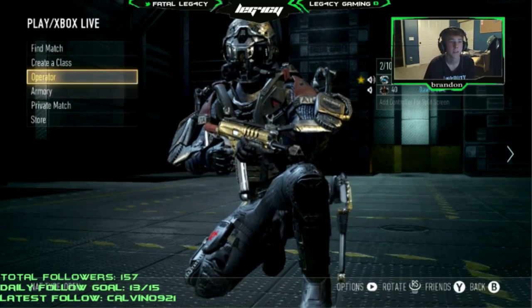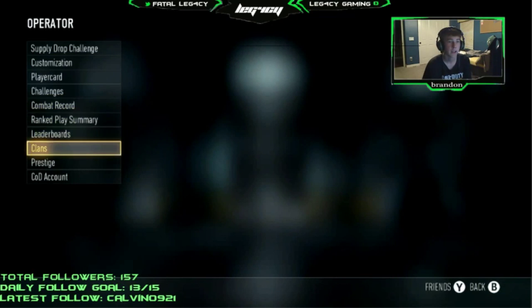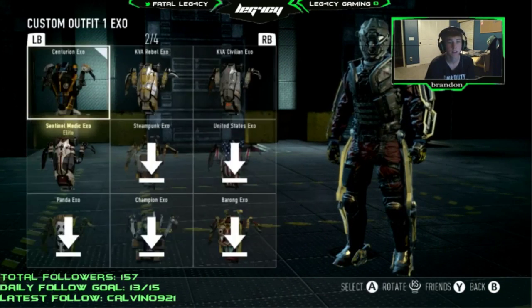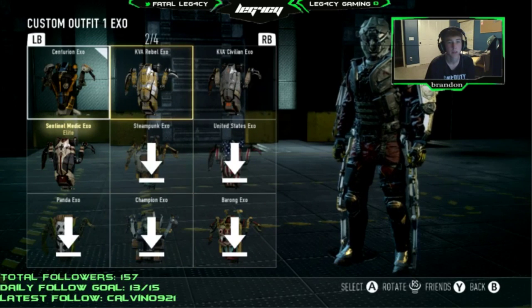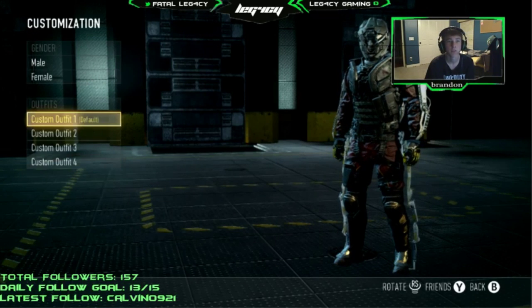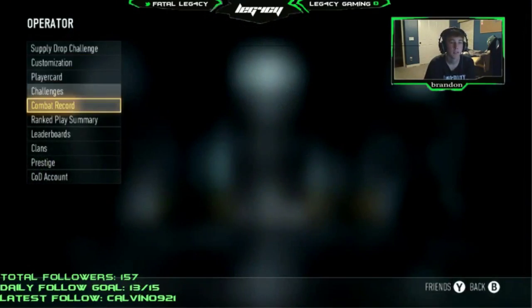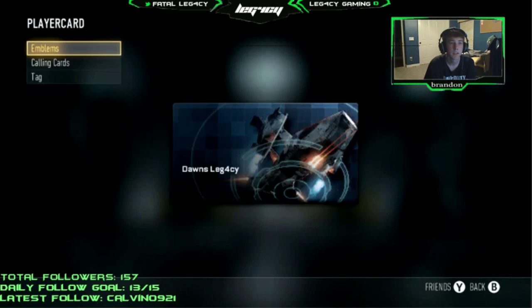Let's get into how to do this glitch. First, you want to go to your Operator and Customization. Just to show that this does work, I'll prove I haven't bought the Champion EXO. I'll switch to the KVA Rebel — and there, I'm wearing the Rebel EXO right now. So let's go to Customization.